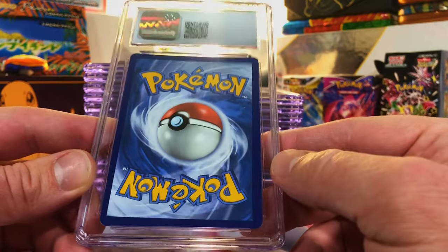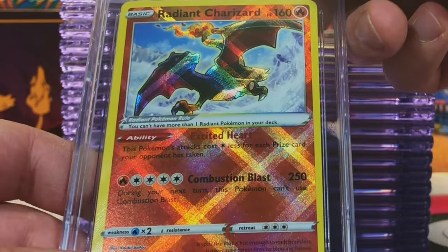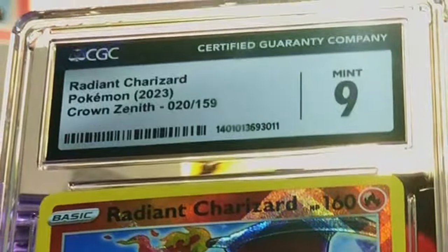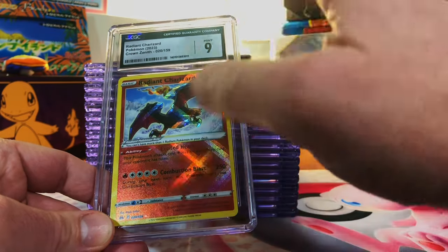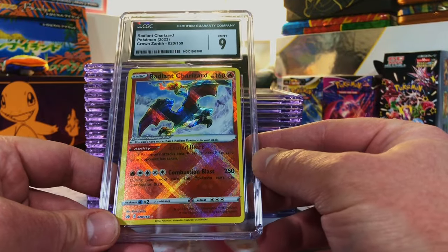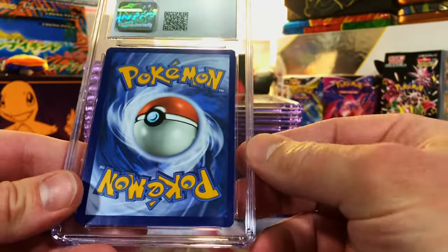Next up. Radiant Charizard — it is very, very off-center. I'm going to go with an 8 or 8.5. I'll take it. I just thought it would be more like an 8 because everything looks good except the centering is abysmal, but that's probably just why it didn't get a 10. I will certainly not complain about that.